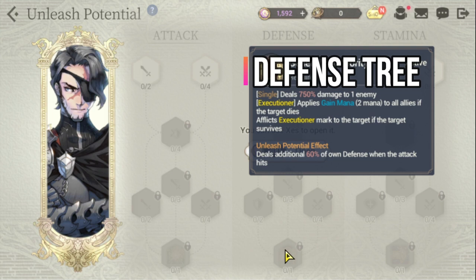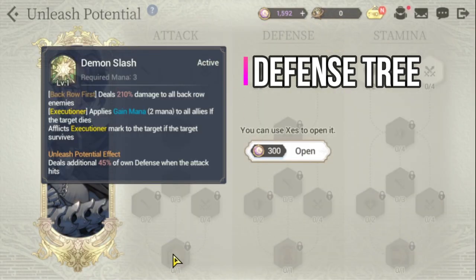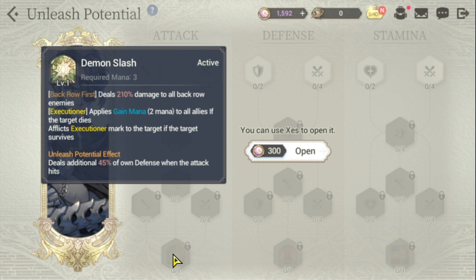Because Valar is a defensive-type hero, you also need to prioritize his defense tree next. This deals additional 60% of own defense when the attack hits, so increasing defense lets him deal more damage through that scaling. Going through this line, the last node deals an additional 45% of own defense when the attack hits. All in all this is a good addition to Valar — it can be used with Signature Force and it's a great way to increase his damage.